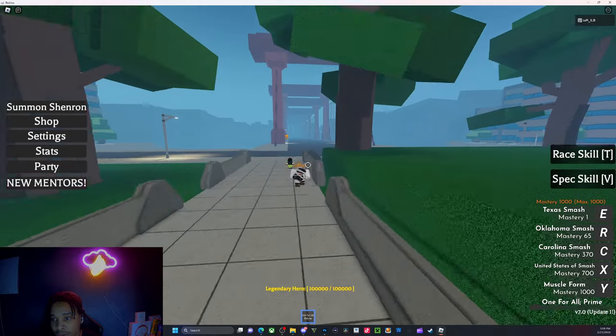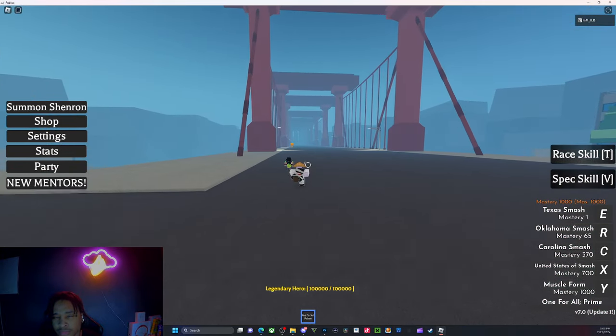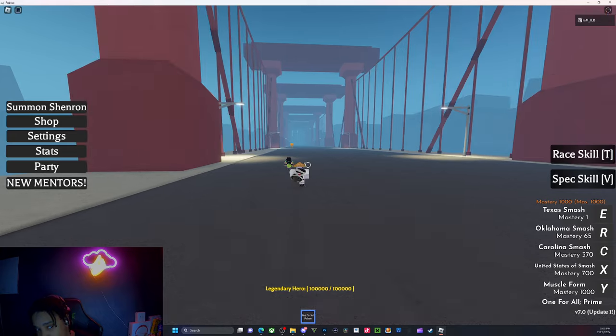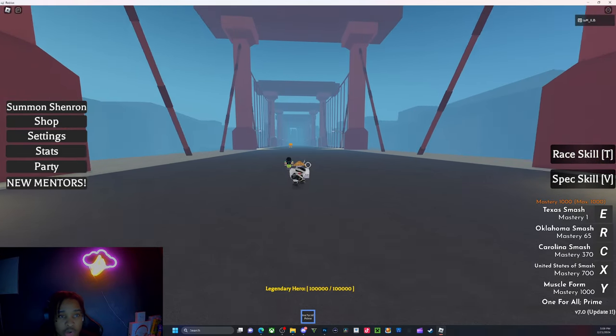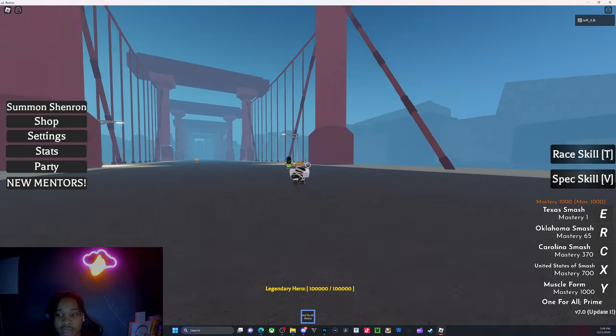For Gojo and Shinra, you have to fight the boss and then it's a chance to drop. It has a five percent chance to drop, and the boss spawns every 30 minutes.